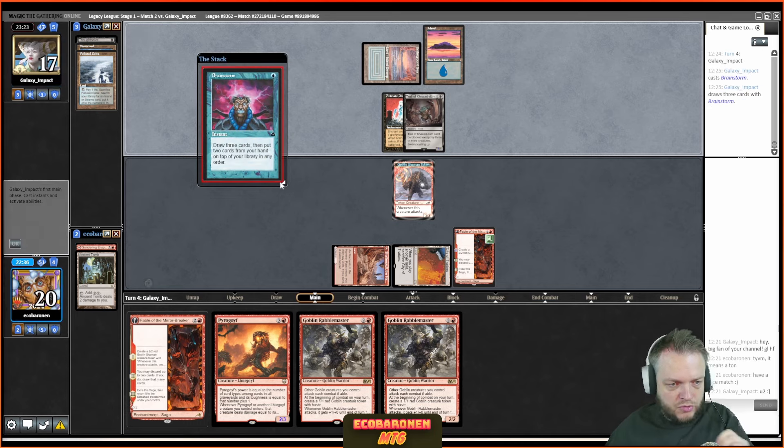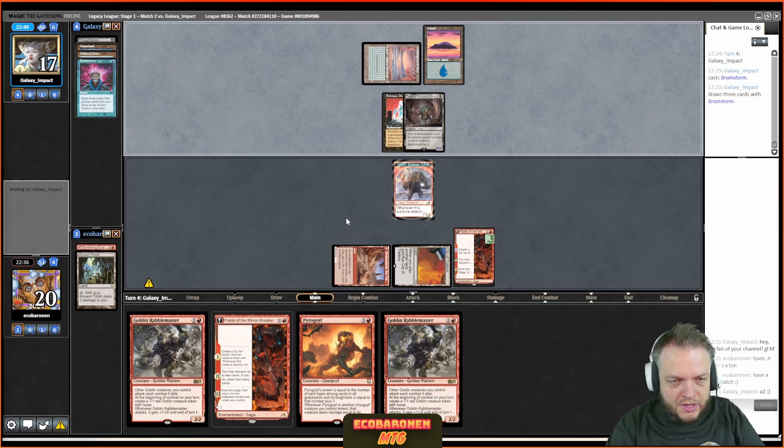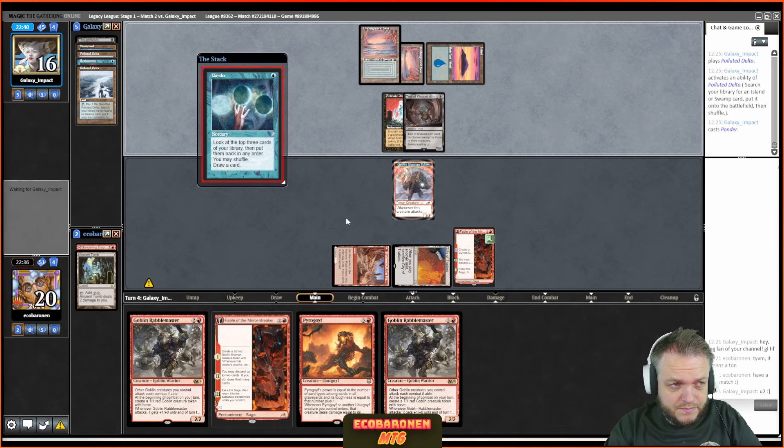My opponent removed a creature from the graveyard, so Pyrogoyf is only a 2/3. Brainstorm here will grow the Goyf and I can put an enchantment into the yard — just one type away. If I discard a creature I get it to a 5/6, then I'm in a cool scenario digging for a land, attacking first to play around Daze. I get Forced — it's bad — but the alternative is dying to the Troll. I'm not too worried when I'm under pressure.